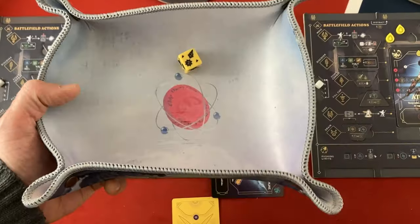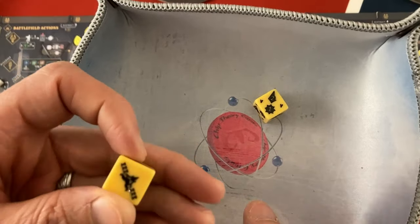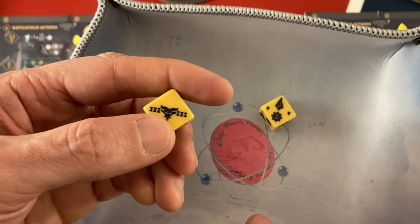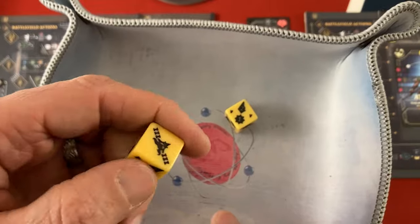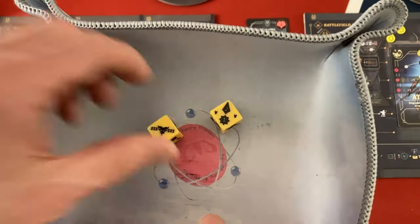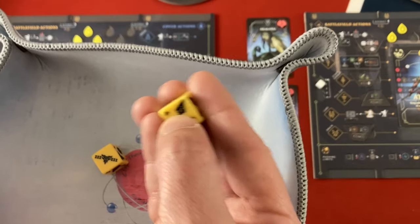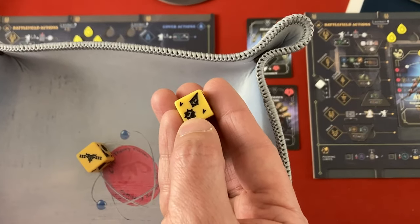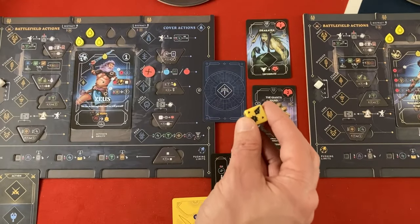The worst result possible on one of them. We're going to keep the five and the three. A three is not a great result - it's just activating the monster, not dealing damage. To actually damage the enemy we need a four. The five is great though - two damage to the enemy, enough to kill either of them. But it will have us suffer one potential damage; we need shields to prevent that.